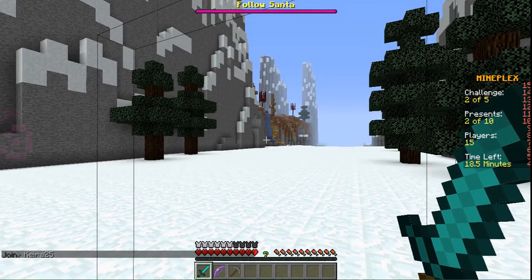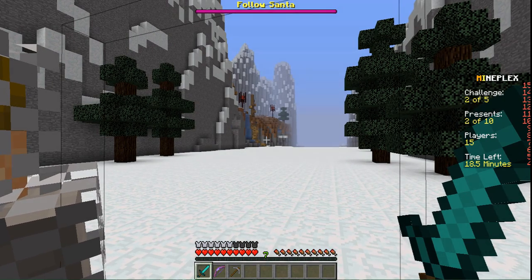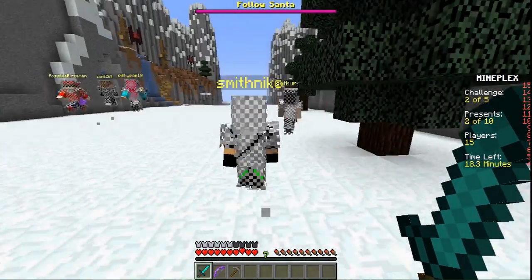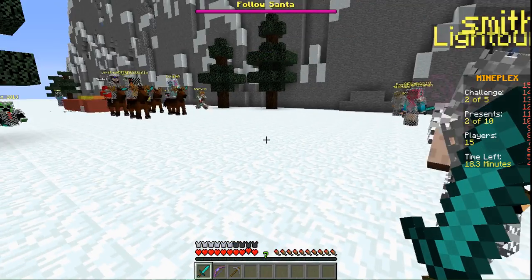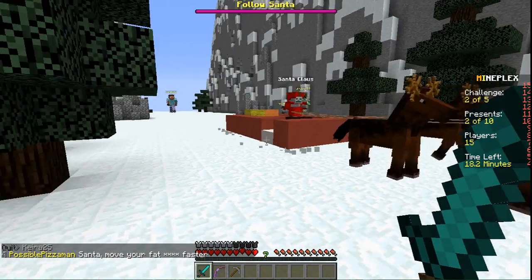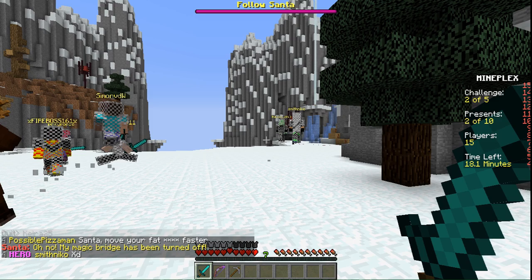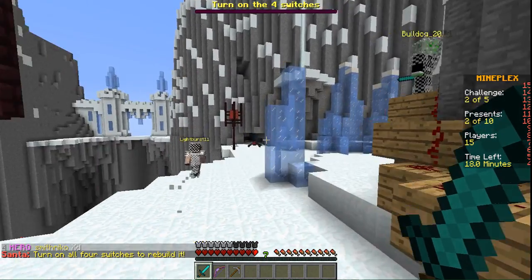Up here there is a magic bridge or something. You have to find four redstone switches and turn them on to make it work. That's what he's about to say here — just wait for it. He's going to say it any second now. There we go — look, he just said that. So I'm going to have to turn on all four switches.